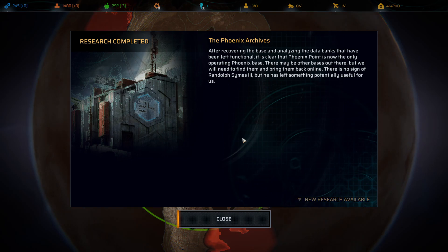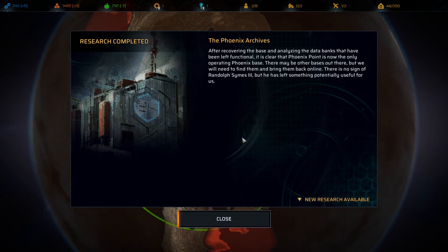Research complete - we've completed Phoenix Archives. After recovering the base and analyzing the data banks left functional, it's clear that Phoenix Point is now the only operating Phoenix base. There may be other bases out there, but we'll need to find them and bring them back online. There's no sign of Randolph Symes III, but he's left something potentially useful for us.